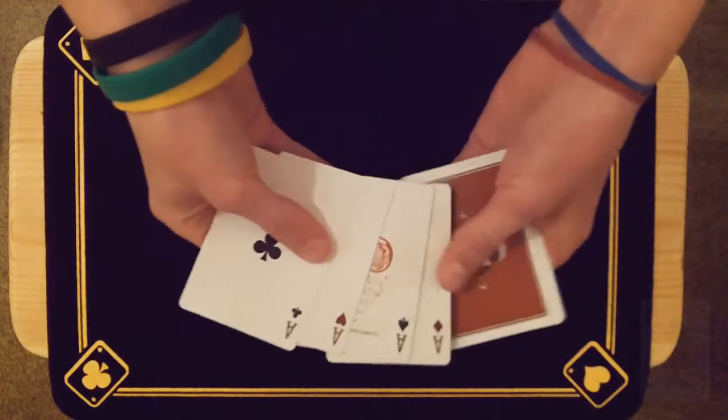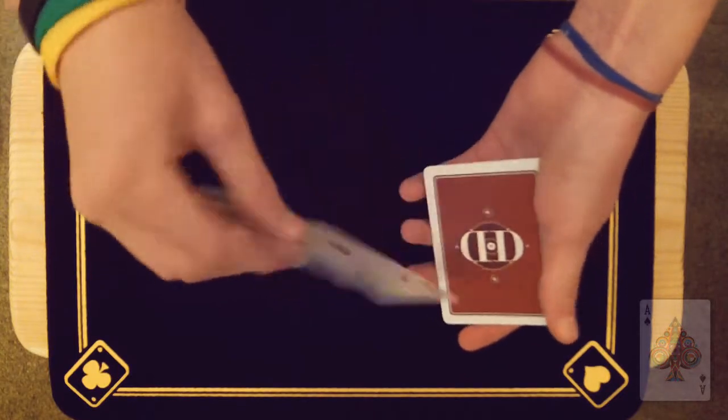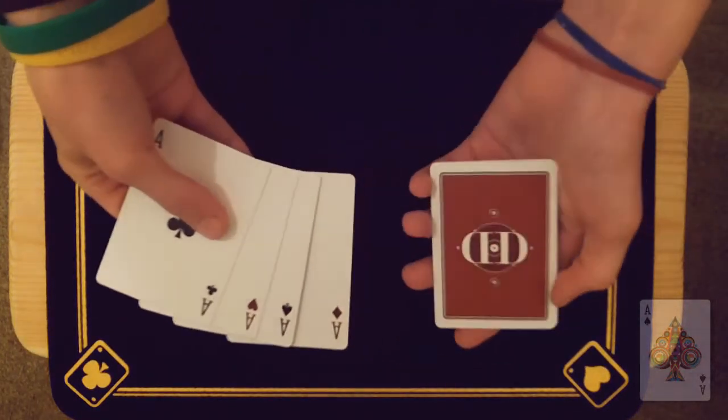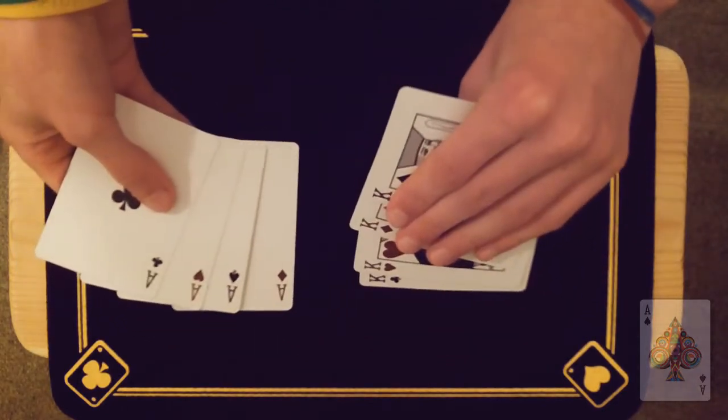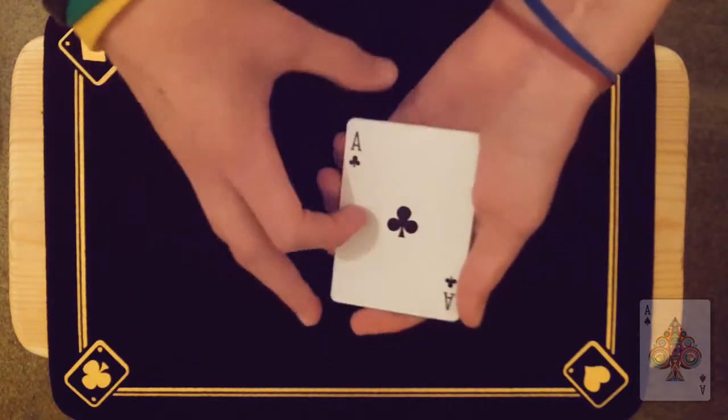It's a fairly well-known fact that the four aces, despite having the exact same back design as the rest of the pack, actually overall have the least amount of ink in comparison to the other cards. The four kings, on the other hand, are probably the exact opposite. Due to their intricate design, they probably have the most amount of ink.